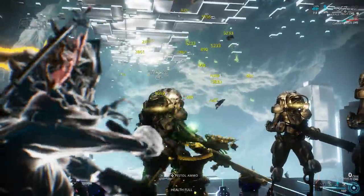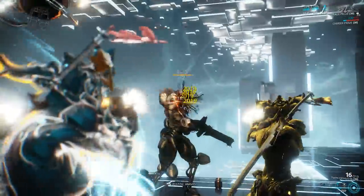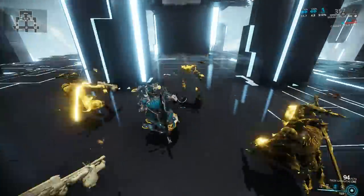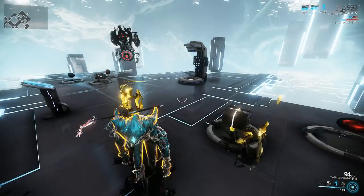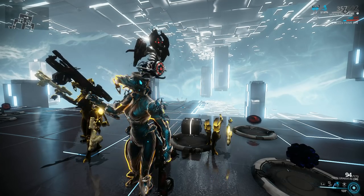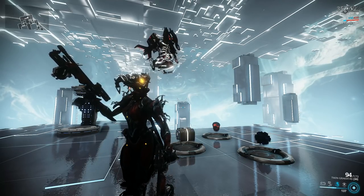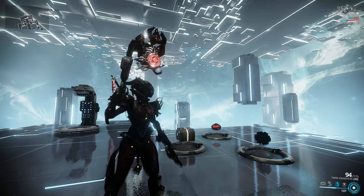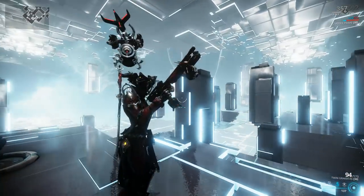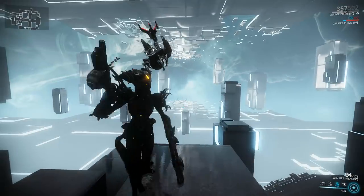The Twin Rakatas can definitely be a competitive weapon — no doubts about it — but it's not the type of weapon I would take into a defense or a survival, the type of mission that takes more than 5-10 minutes to complete, because you are going to run into ammo issues. Ideally, you want to pull out the Twin Rakatas when you have a big target and you want it dead now. The kill time is absolutely fantastic, especially if you go with something like Arcane Velocity. That's going to do it for this build guide. Thank you guys so much for watching. Like, favorite, share, and subscribe if you enjoy the content. If you have any feedback or would like to request a specific weapon review, leave it in the comment section below — I will read through each and every comment.